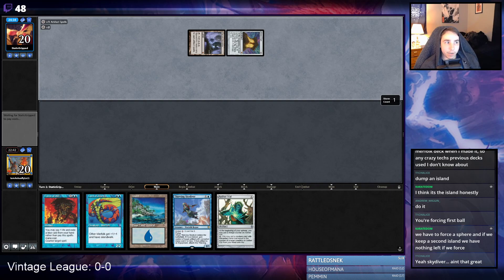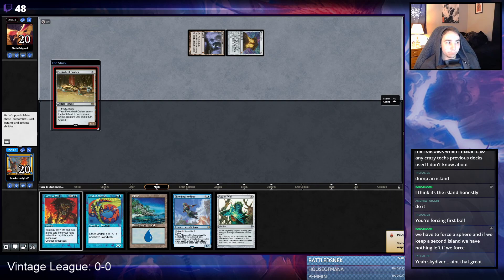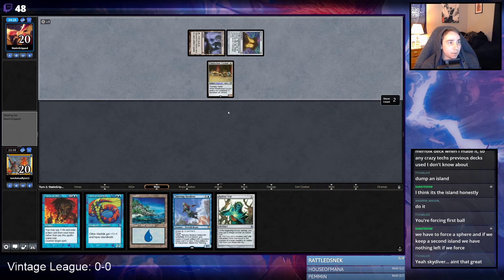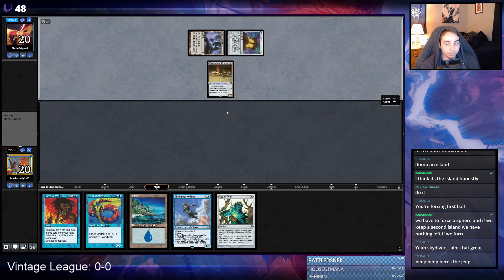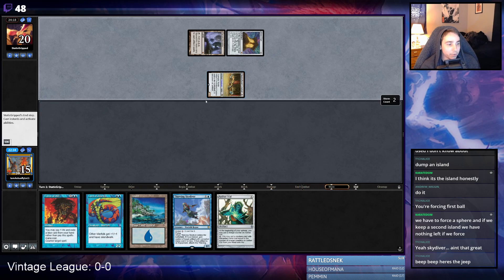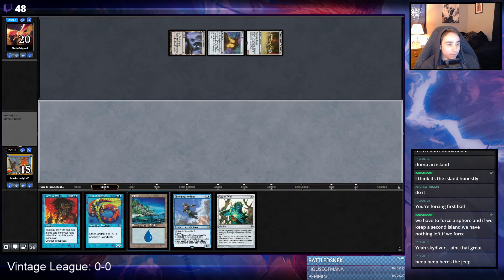Skydiver is good, I just don't think it's very good with Vial. Five is a lot of mana. Is this gonna be a Golos? It's gonna be a Cruiser — beep beep. Unfortunately the Cruiser means that stealing a Mana Crypt is kind of risky. It's a big old car, but if we just keep the car from being crewed, we'll be fine.